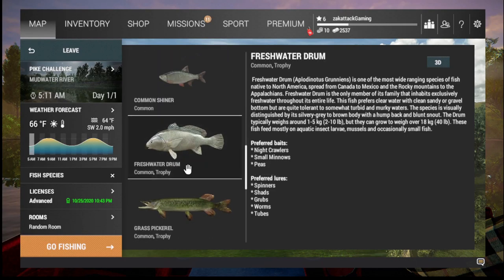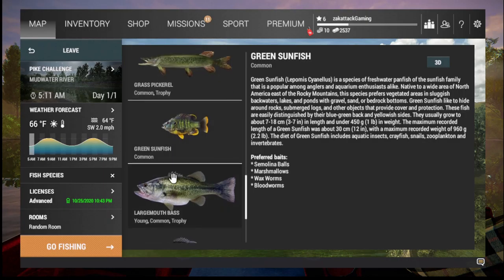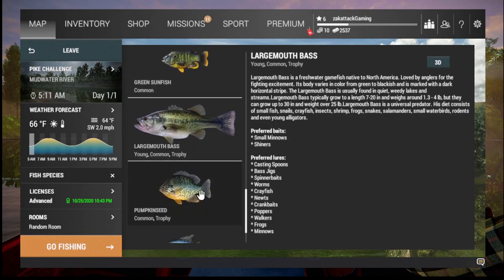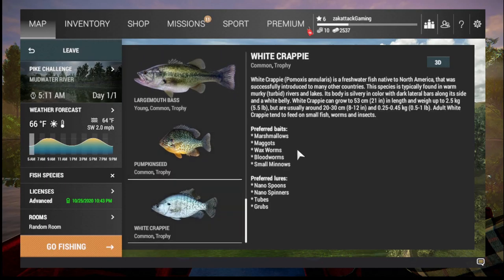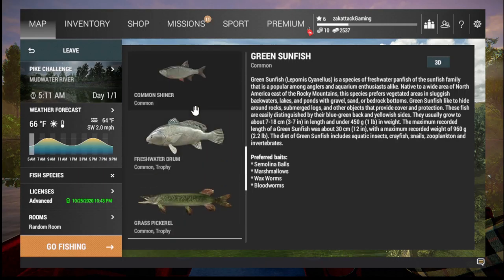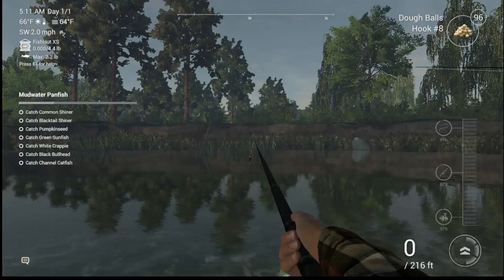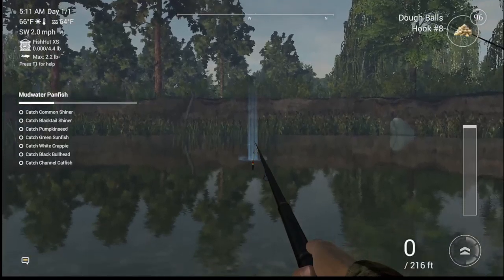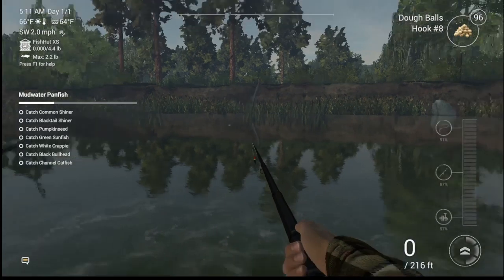Nightcrawler, small minnows, peas, grass, small minnows. Large mouth bass — small minnows and shiners. Pumpkin seed — redworms, doughballs. White crappie — wax worms, blood worms, marshmallows, maggots, small minnows. So I guess all we can catch here right now are the pumpkin seed and the common shiner — I still haven't caught one of those yet. Let's see if I can catch one.